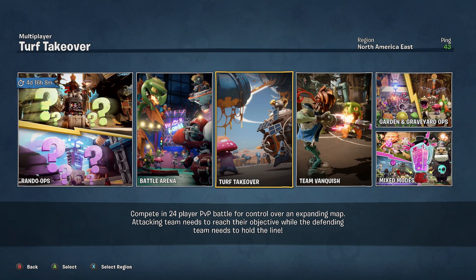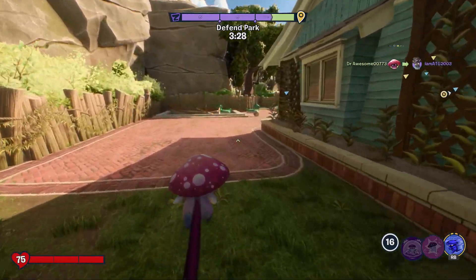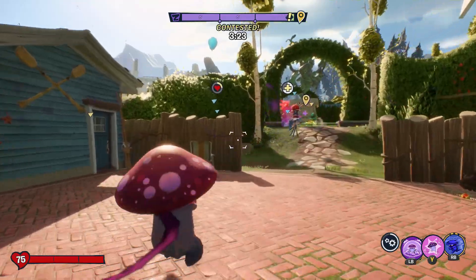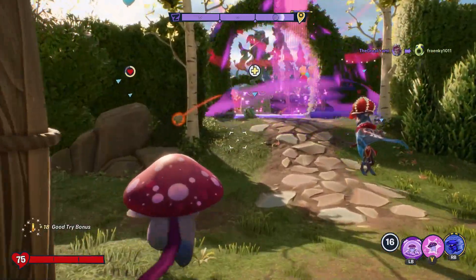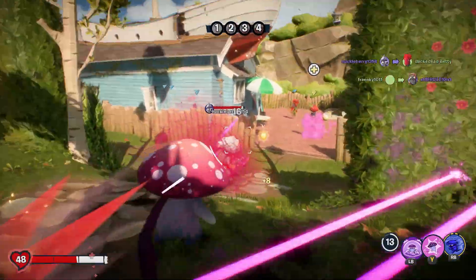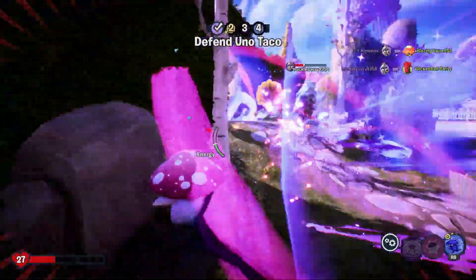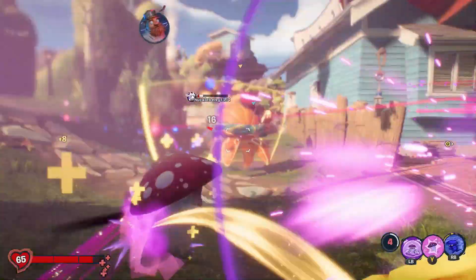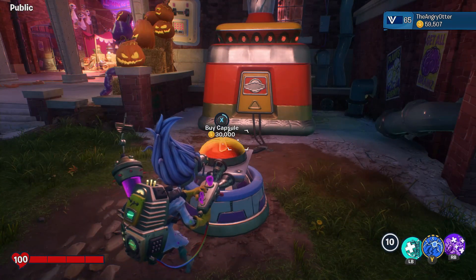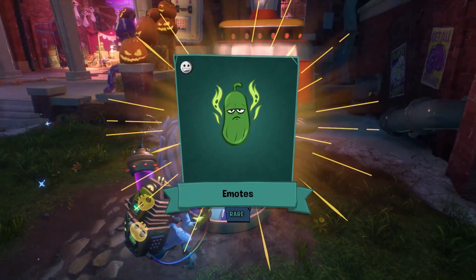Multiplayer is back, and it's largely unchanged. You've got your Team Vanquish, Garden Ops, Turf Takeover, and one I really like called Rando Ops, where every time you die, you respawn as a different character. I thought this was a great way to try out different characters without having to make the decision myself. And it's also a great way to get your butt kicked if you don't know how to play with someone. Winning and losing matches gets you coins, and you use those coins at the Mr. Rewardotron 9000 for emotes and costume items. I personally think the price is a little steep at 30,000 coins to use it, but then they also don't want players getting it within the first month the game is out either.